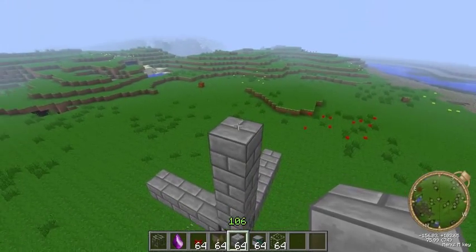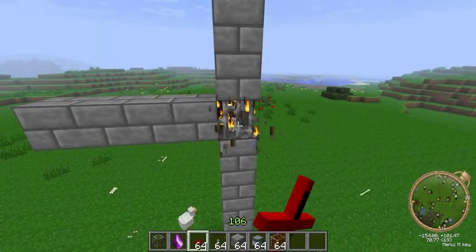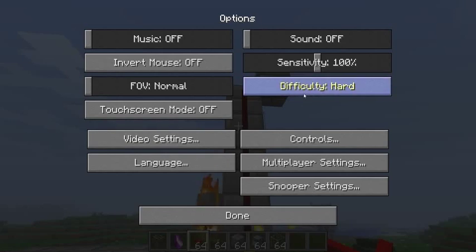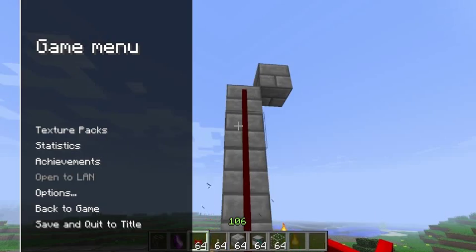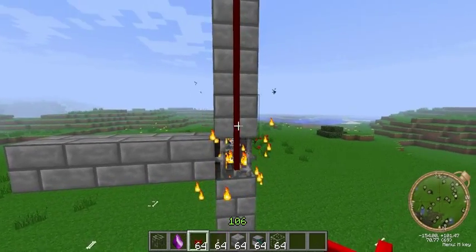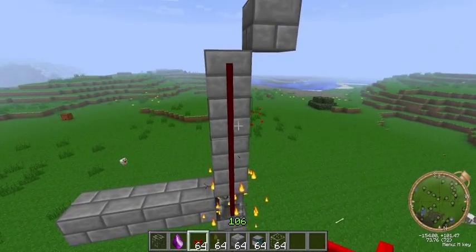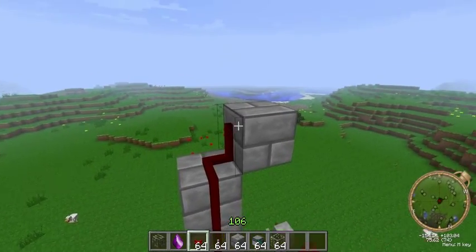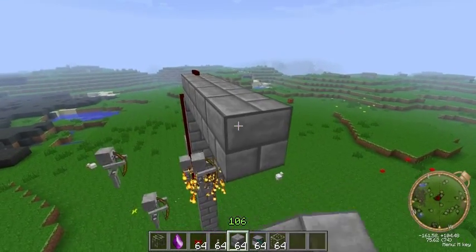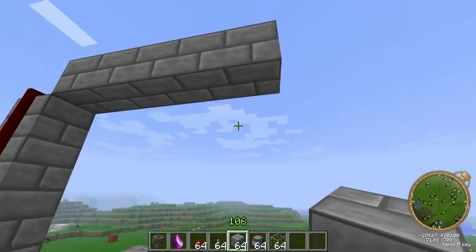And then what we do is we add a block here and add a block there. We get our red alloy wire and place our red alloy wire. Now the mobs are spawning, so let's make sure we turn it on peaceful so they don't annoy me. You can see this is trying to spawn them but it's not. So the red alloy wire is coming straight up here. We are using some of the air blocks here but that doesn't matter for now. We can then place our red alloy wire coming across. We're going to go one, two, three, four blocks from this block to make sure we have four blocks on the inside of our mob spawner.